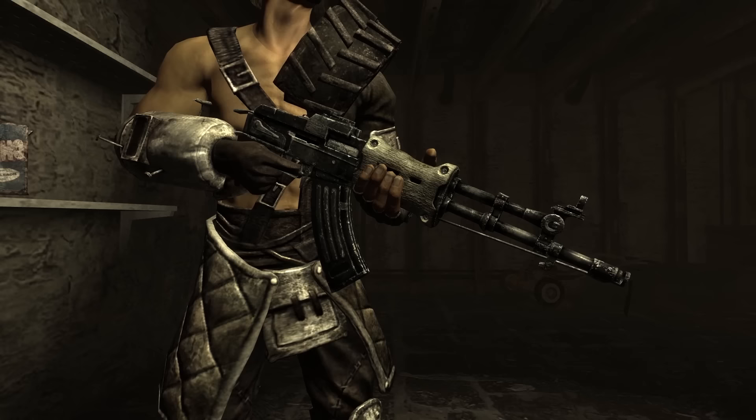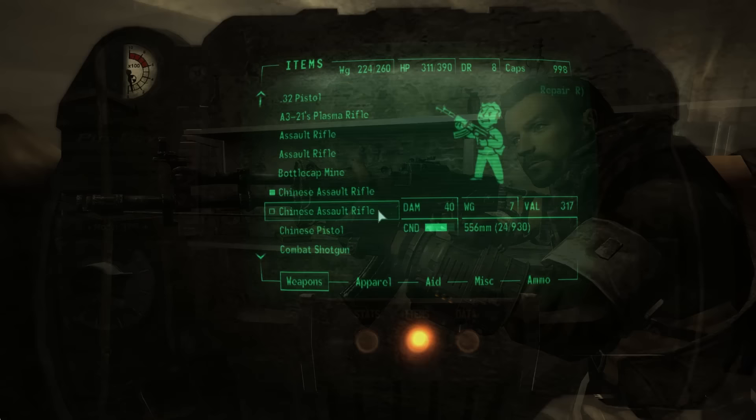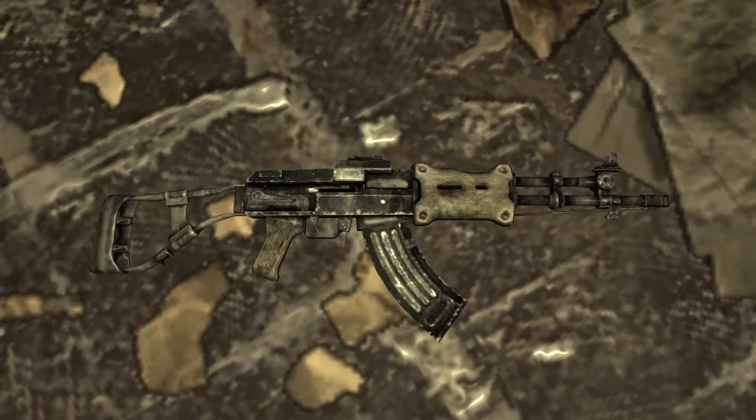The Chinese Assault Rifle in Fallout 3 is a great companion, being both plentiful and possessing enough punch to get the Lone Wanderer through everything but probably the endgame. Officially known as the Type 93, which can be seen stamped into the metal, the weapon uses 5.56mm ammunition and does decent damage, while having a pretty high DPS, making it stand out among all Assault Rifle options in Fallout 3. All the other stats are otherwise not that remarkable.